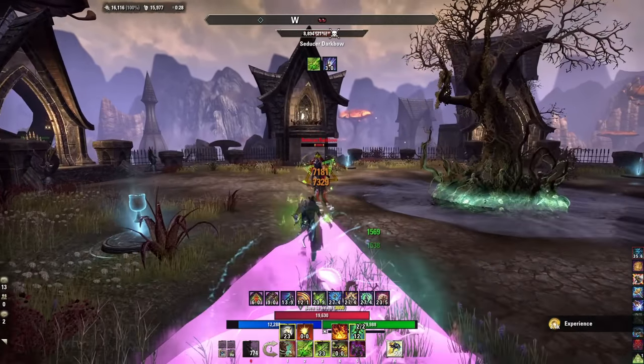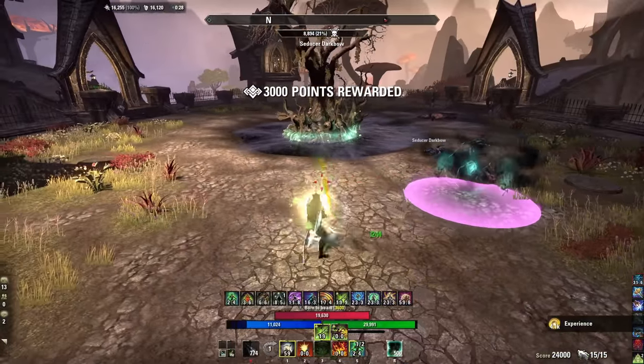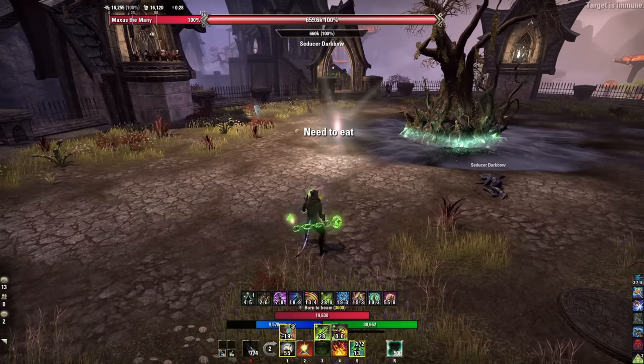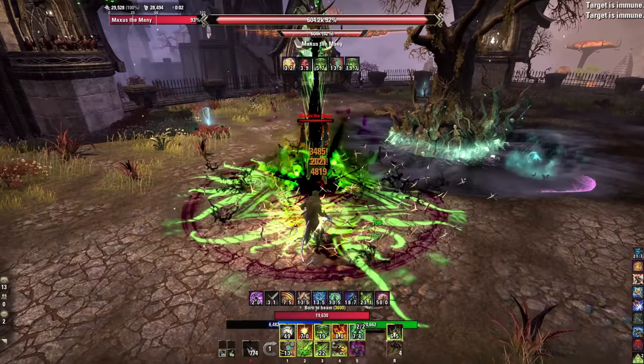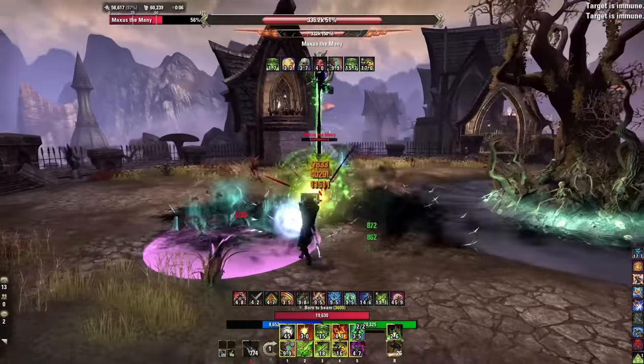The downsides: it is vulnerable while beaming, so you're going to be taking pressure and possibly eating a heavy attack. It's a very different playstyle because you have to aim the beam, so it takes a bit to get used to. You also really need to lean into hybrid — more on that later — because the way the skills work and what they cost is different from anything else in Elder Scrolls Online.